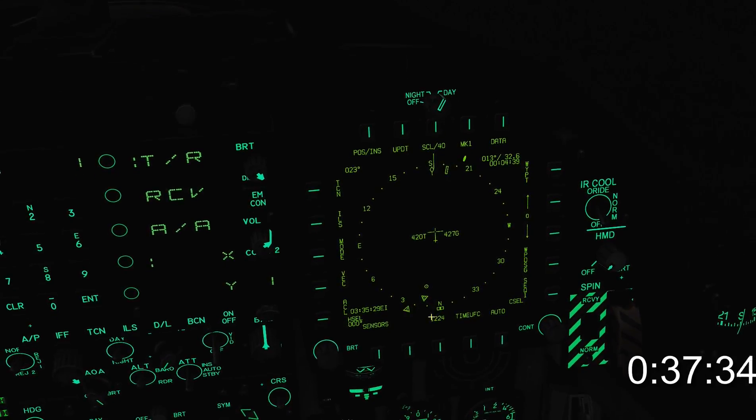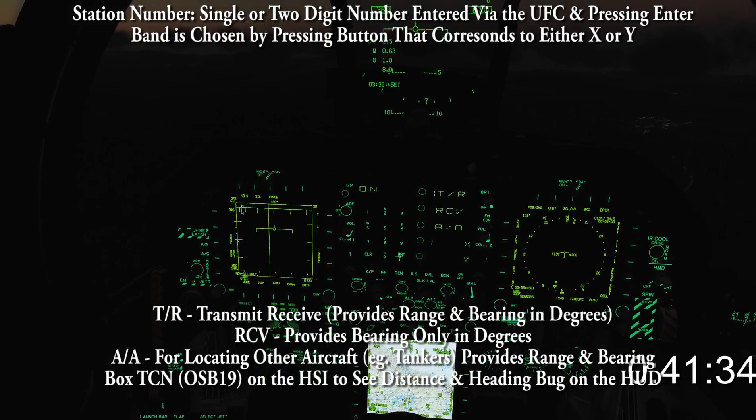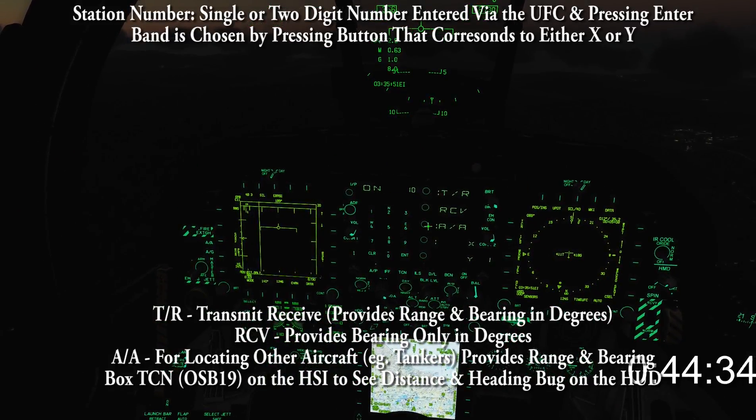TACAM symbology now appears on the HSI. The triangle with the T inside points to the station. Enter the station number and band and choose transmit, receive, or AA.